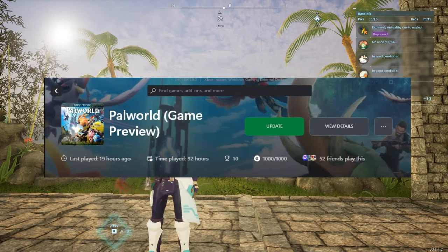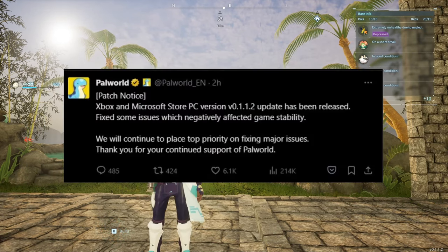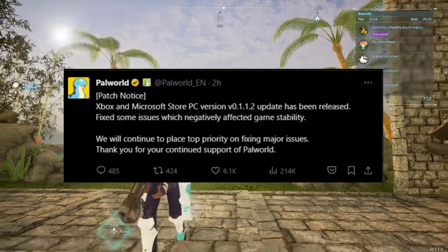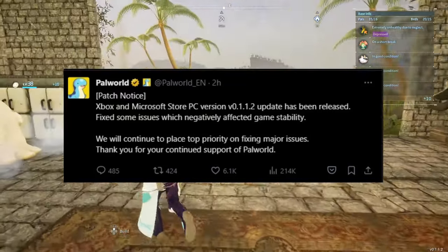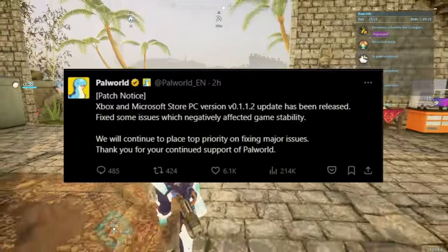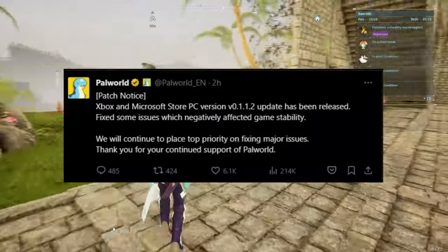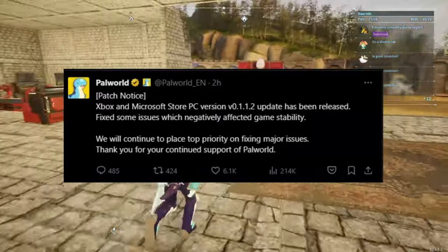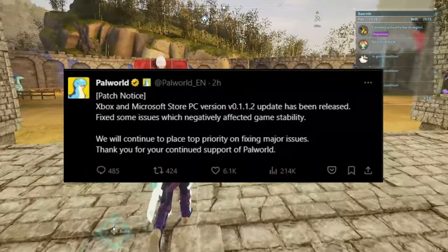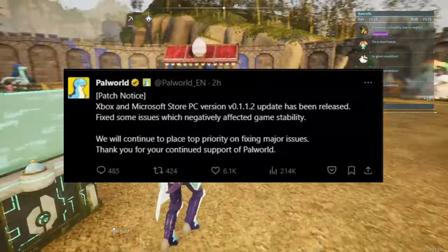The update just dropped about an hour or so ago this morning, and it states that the Xbox and Microsoft Store PC version has been updated to version 0.1.1.2. The update has been released, fixing some issues which negatively affected game stability. They will continue to place top priority on fixing major issues, and thank you for your continued support of Powerwall.